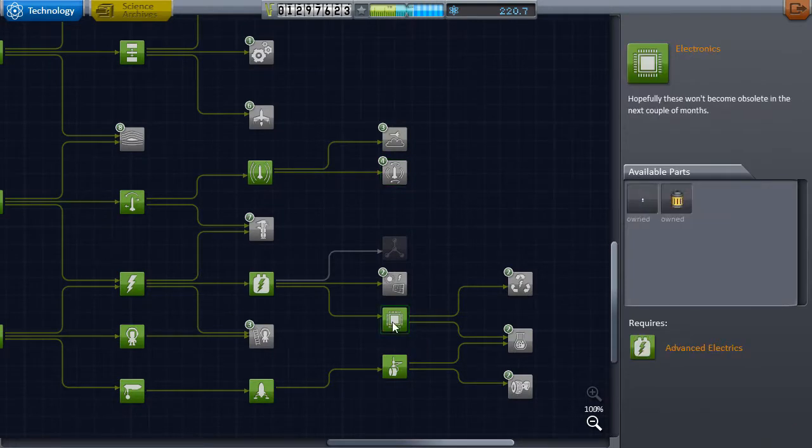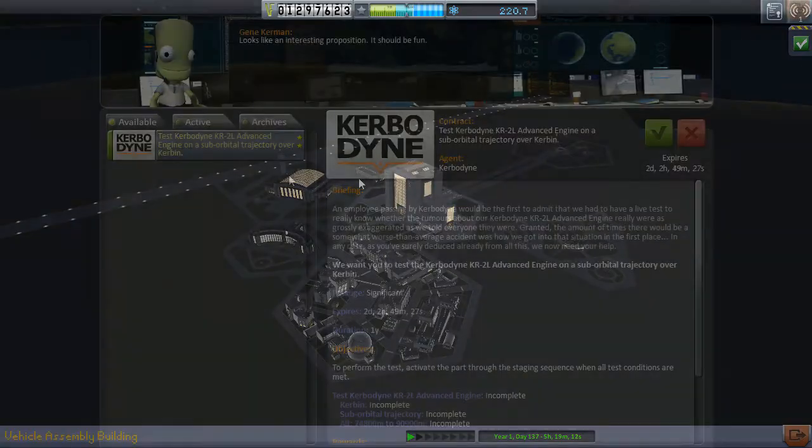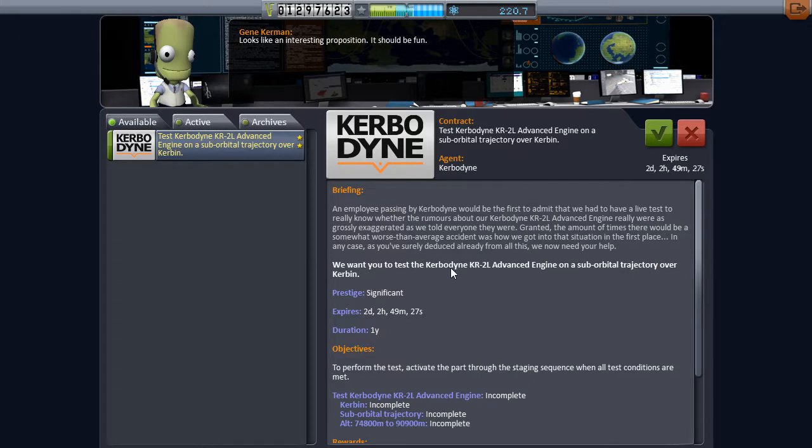I've been deluding myself - what did I just get? Oh, I got this - okay, never mind. We'll go with that. So we've got another mission here to test the Kerbodyne KR-2L Advanced Engine in a suborbital trajectory over Kerbin, and we'll do that just because it gives us access to that engine.